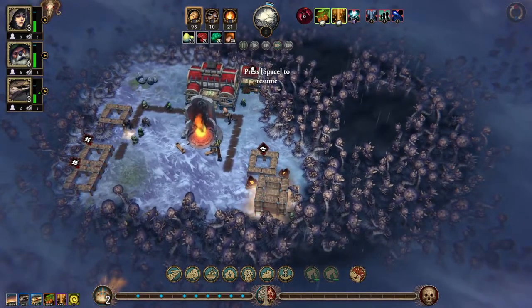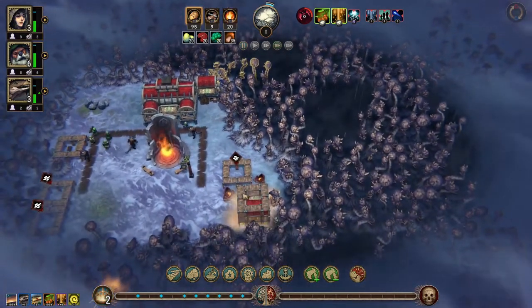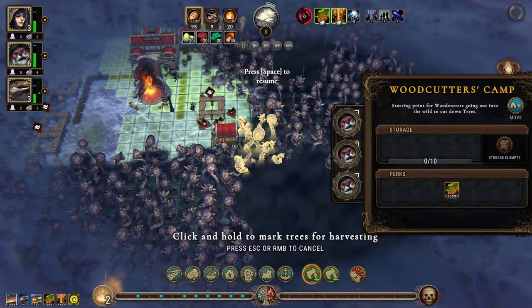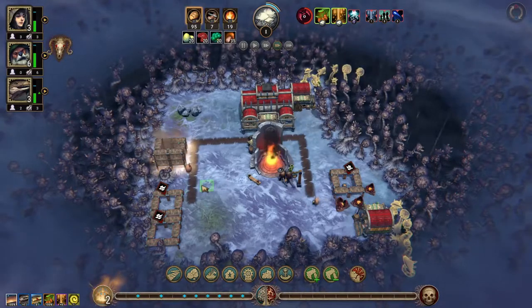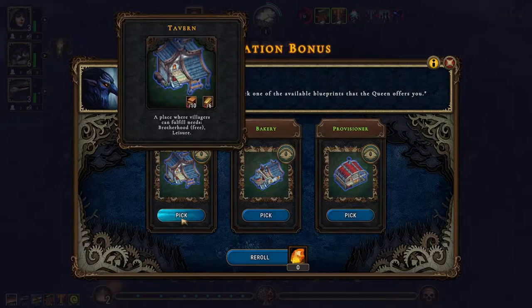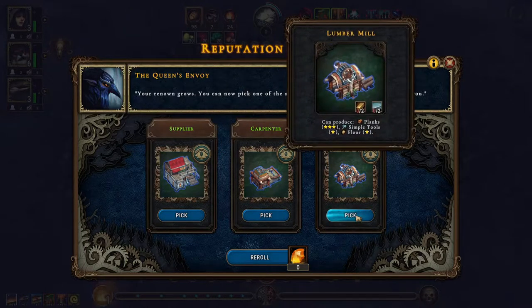Alright, we have beavers assigned — we will cut through from there. Getting our first shelter up. Let's get the tavern going. Lumber mill is quite nice — carpenter supplier. Let's get the lumber mill.